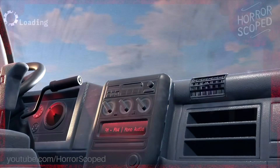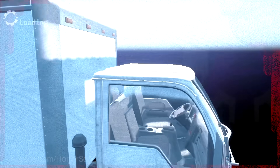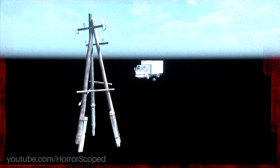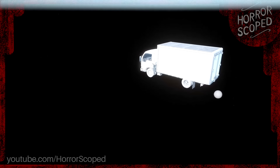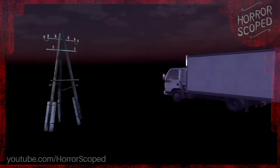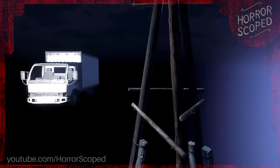Moving onto the loading screen, I wanted to see how the driving effect was pulled off. Moving the camera outside of the cab, we find there's no ground beneath the truck. There is, however, a single telephone pole out here, and when the loading screen plays, this telephone pole moves past the truck before instantly warping back to its starting position. This loops infinitely until the game loads in, creating the illusion of motion while the vehicle is completely still.